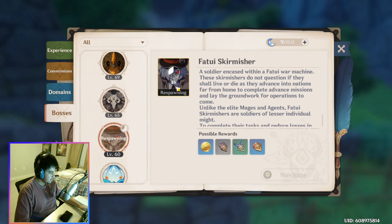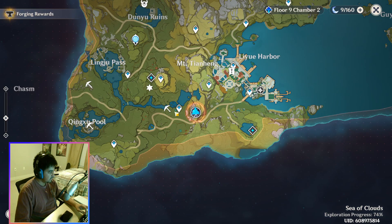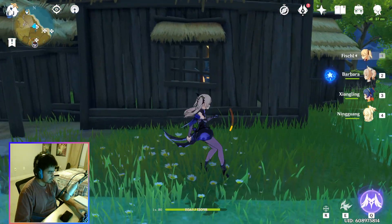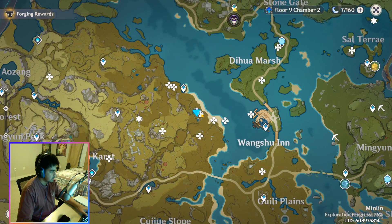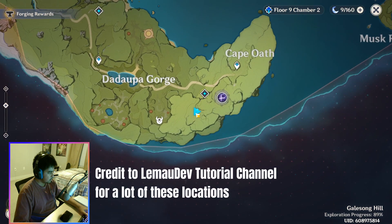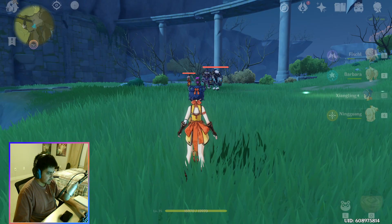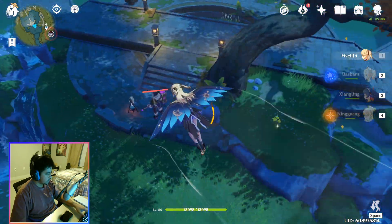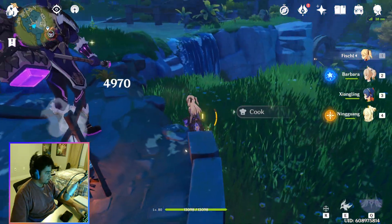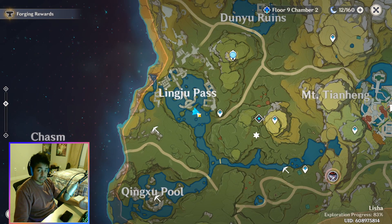Now they're respawning — I think it takes 12 hours for them to fully respawn. When they are respawning, there are a couple of places you can go to get some extra ones if you're desperate. Here's one location I found — it's right here on the map, with a couple of skirmisher boys right here by Dadaupa Gorge. There are also more in Lingzhu Pass. Those are all of the places where you can get your insignias from the Fatui skirmishers.